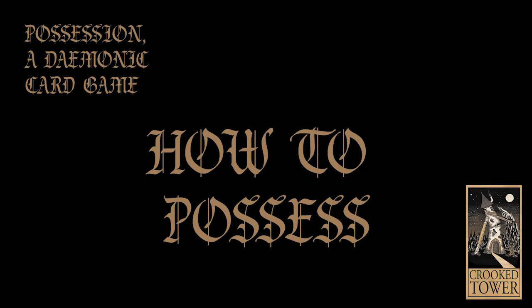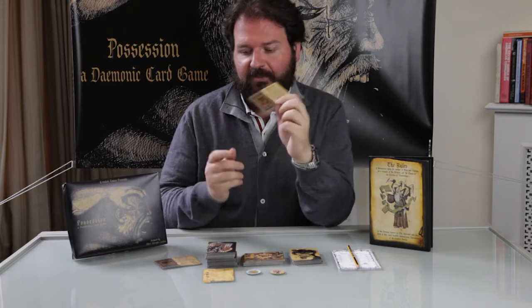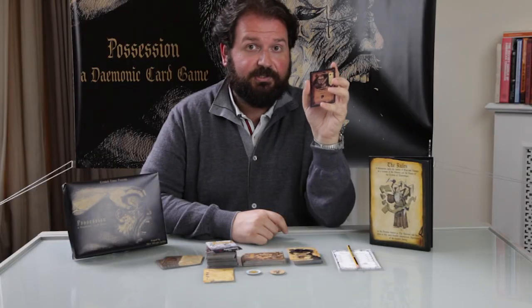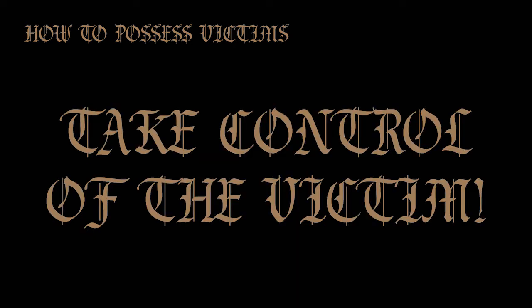So, how do you possess a victim? This obviously is the pivotal part of the game. Let's assume you're a demon with a starting possession value of three. Then you play a possession card like Apparition, which has a possession value of four, and your possession value goes up to seven. One of the victims in the playing area is the Necromancer Dilettante, who has a willpower of five. Because your possession value is higher than five, you can immediately control the Necromancer Dilettante.